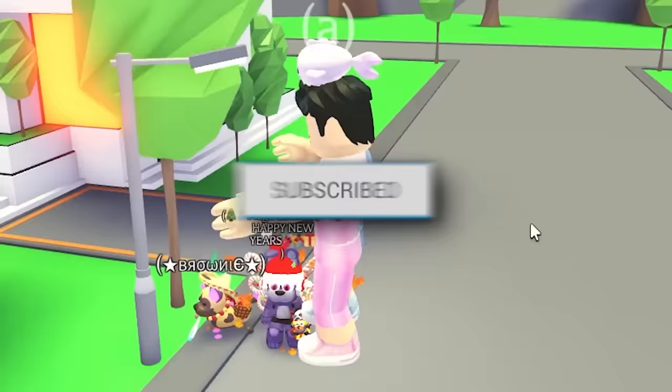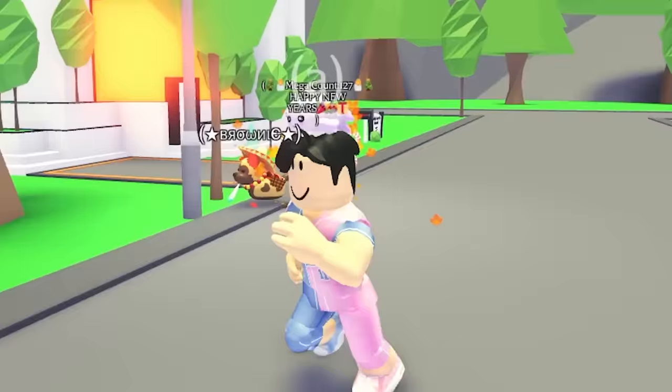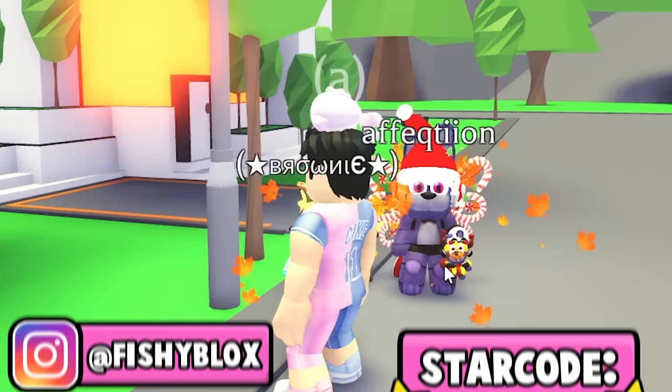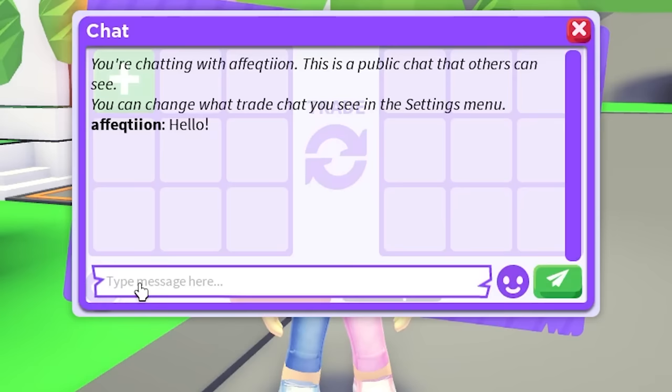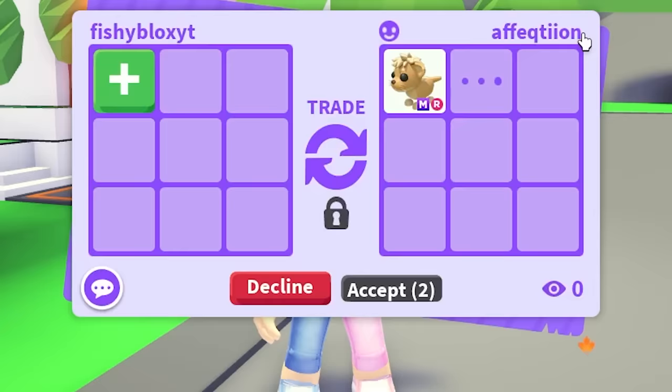Let's start off this video strong. I need to complete all the Ultra Rare pets before I move on to the Legendary pets, and I already started searching. I found this person on Discord and they had two of the Mega Neon pets I needed — the Mega Ride Cup and the Mega Ride Caterpillar.